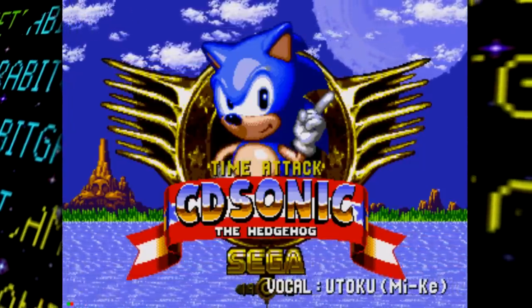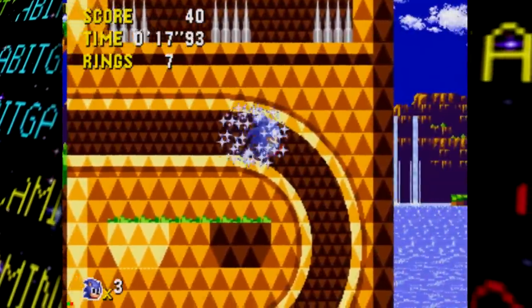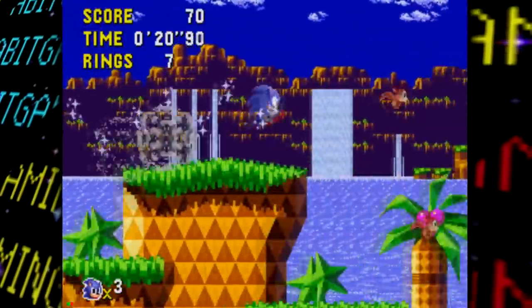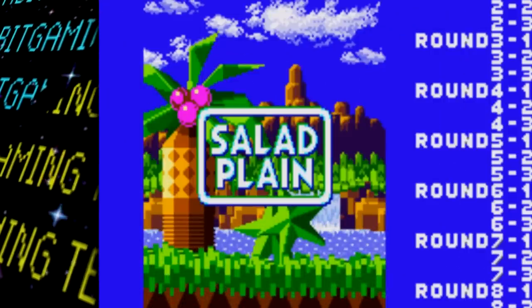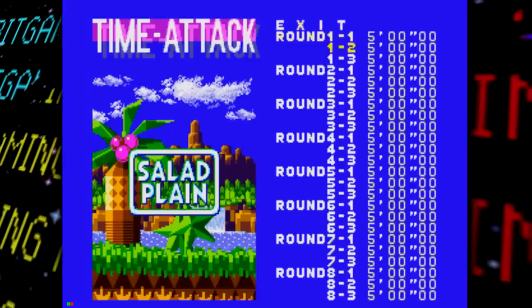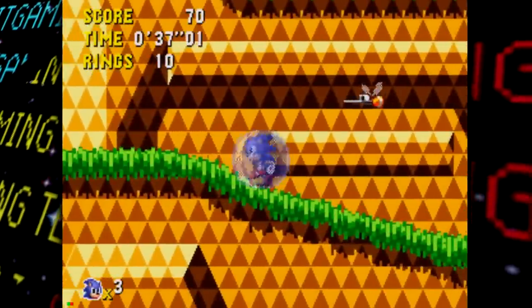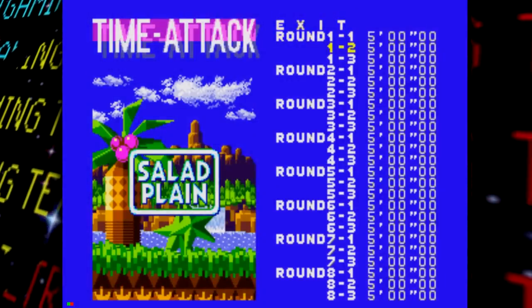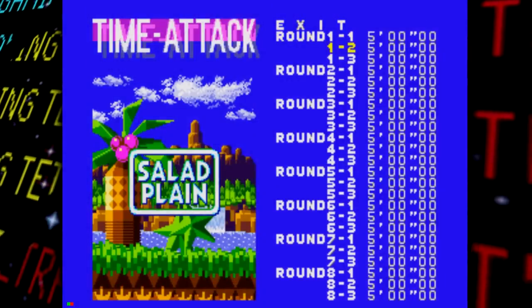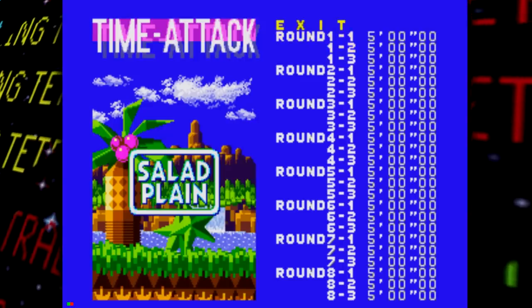So what changes does this very early prototype have — does it contain the elusive missing R2 stage? This prototype was so early in development that it only has two playable stages: Palm Tree Panic acts one and two. At this point it wasn't even called Palm Tree Panic yet — instead it was called Salad Plain. The time attack mode menu is very basic-looking, and only the first two acts of Salad Plain are selectable.